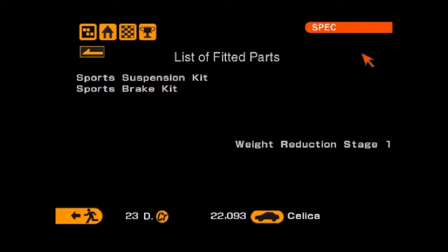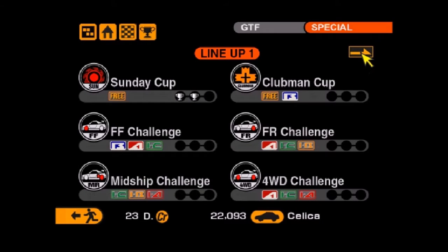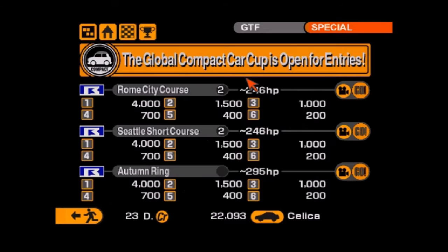The brakes needed doing because they were terrible. The suspension I'm hoping will stiffen things up a little bit, and the weight reduction is cheap so you might as well. We're going to try the Seattle race of the Compact Car Cup because it'll test the car a little bit more than Rome will. Also because the AI on Rome is a bit annoying with those stupid lunges, which I've had nightmares about ever since. So let's just get straight to it.